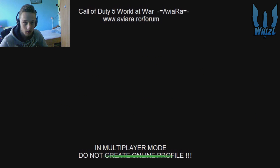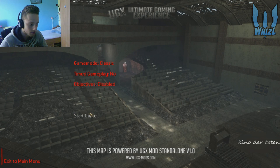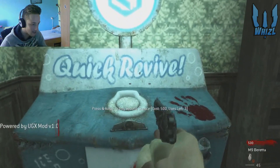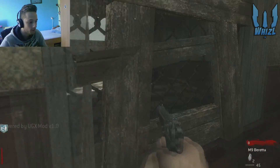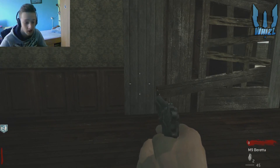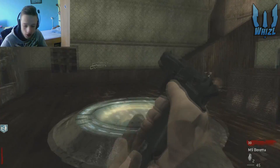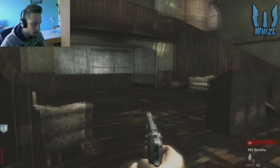Last time we reached round 10 and I want to get at least round 11 today. Quick revive, quick revive — that's the first thing you need to buy. 3 shots in the leg and you will kill the zombie.